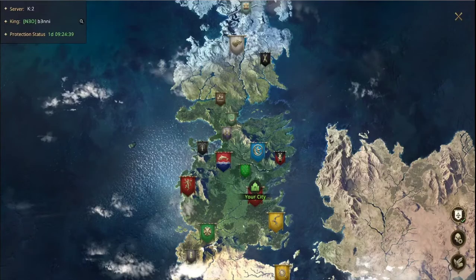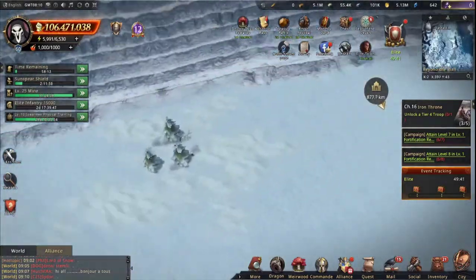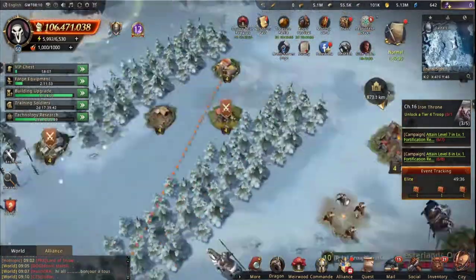On the world map it's a beautiful map of Westeros. Look at this, it's the wall with Castle Black here. Absolutely amazingly done.